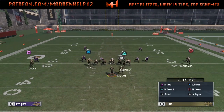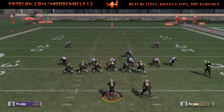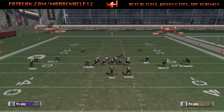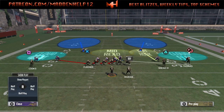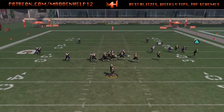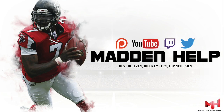So to recap, the setup is to shift your D-line to the left, crash them left, see which side the running back is on, and then send the blitz opposite of that. You can actually zone the right-of-screen defensive end, and sometimes the right-of-screen defensive tackle as well — though I don't do that as much. I'd put more of the right-of-screen or left-of-screen defensive end in a man-up QB spy in case they try to roll out.